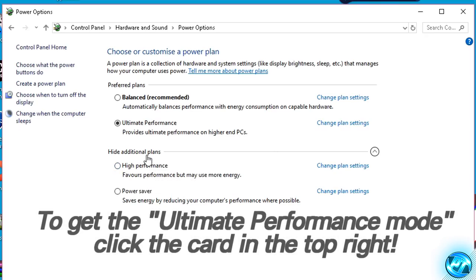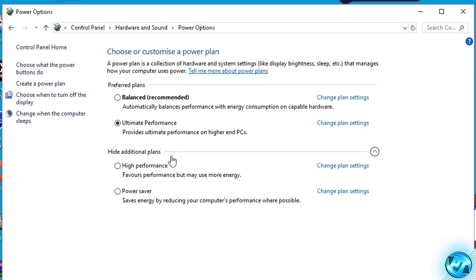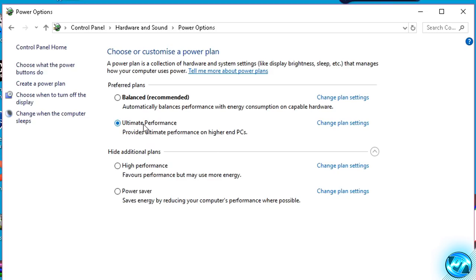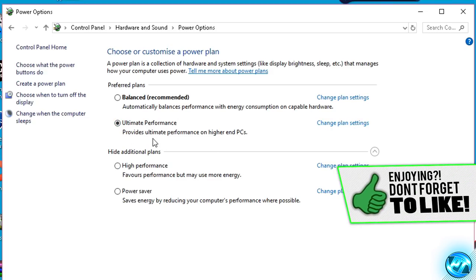The reason you guys are not seeing Ultimate Performance is it's not a default option within Windows, but I do have a video in which you can follow in the top right hand side of the screen now which will take you over to my guide on how to actually enable this within Windows. It's very quick, simple, and easy and it's highly effective. For any of you guys who do not wish to follow that video, you can go with the High Performance power plan instead. But for any of you guys who can and do have Ultimate Performance, go with that.